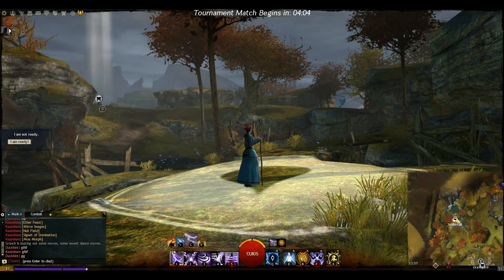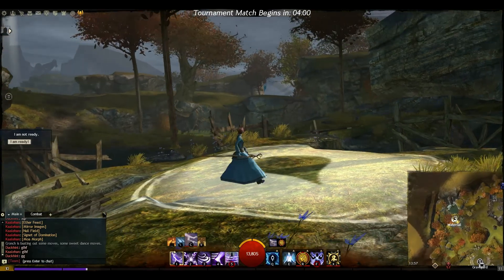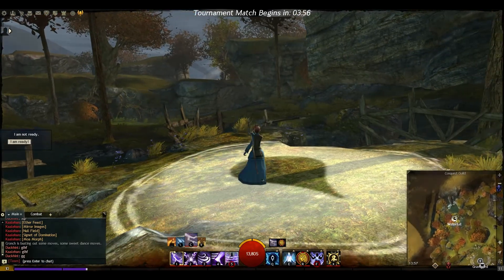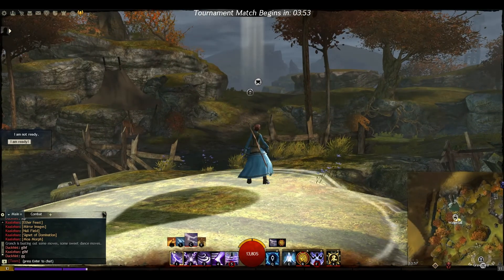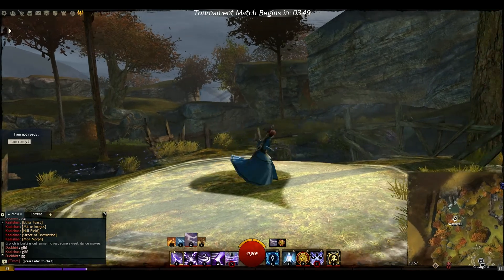Hello and welcome to this week's PvP guide. Today we'll be taking a look at the control points on the Legacy of the Foefire. First up we have the waterfall. This point is located on the far western side of the map and its location, much like its twins on the other side of the map, is an even distance between the two teams' spawn points.